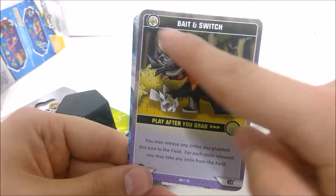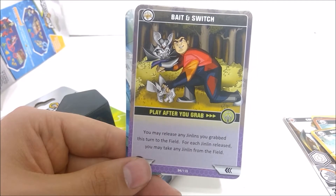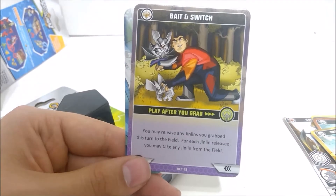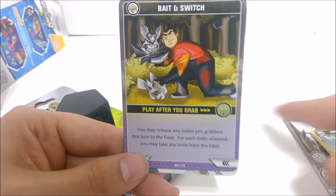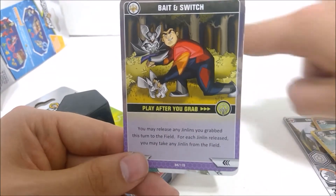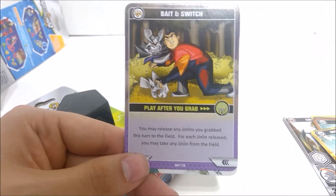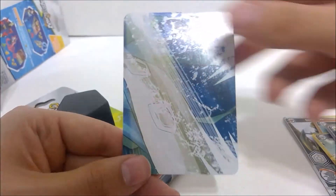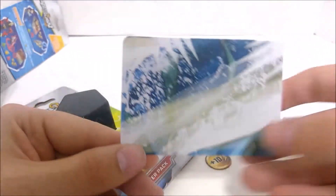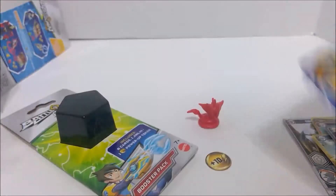Bait and Switch is the rare gold card up there. This is really good, actually. So after you grab, you can release any Jinn you grabbed, and for each one you released, you get to take any Jinn from the field. That's really good. So if you see a group of like three Fire on this side or something and you really need some water on that side, just grab those, grab the water you need, and grab two other ones you need for something else too. That's a really good card. And then we got a Border card for the Dragon — I don't remember exactly what that is.